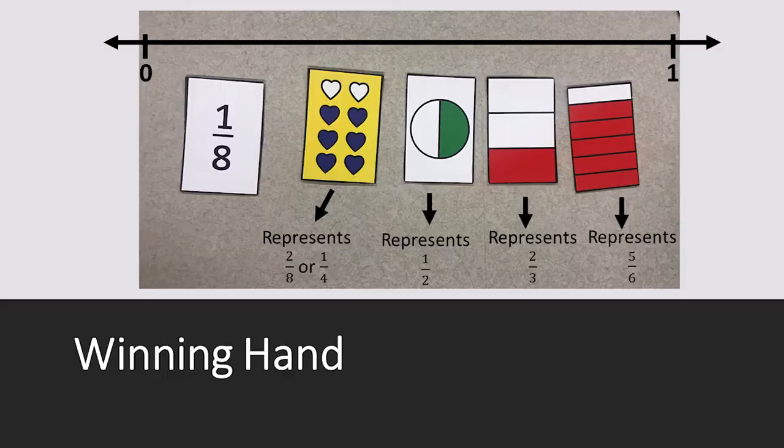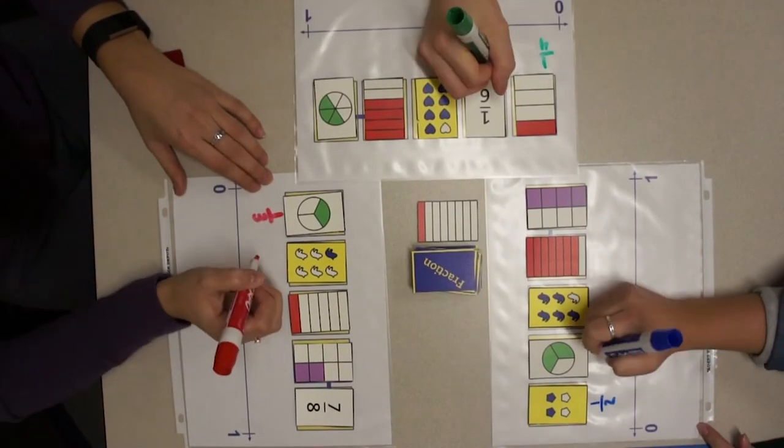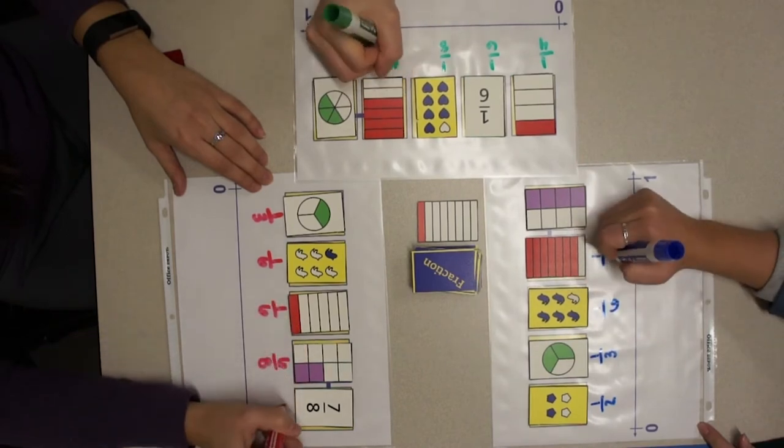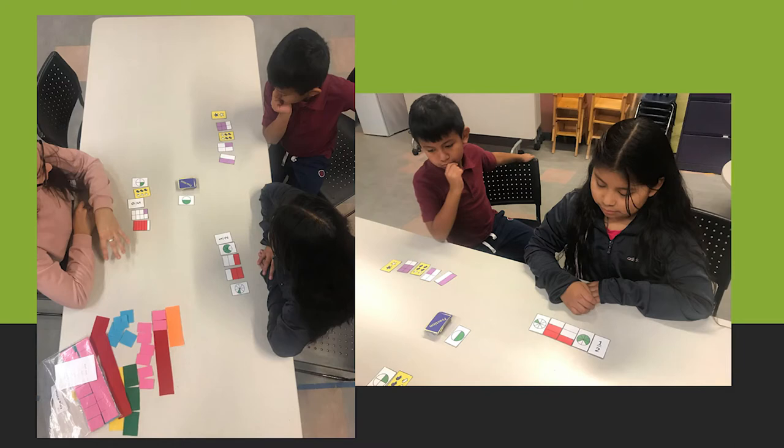Here is an example of a winning hand. Give players time to identify the fractions on their game board. These can be changed throughout the game but are to give the player a sense of what cards to replace. The player to the left of the dealer goes first.